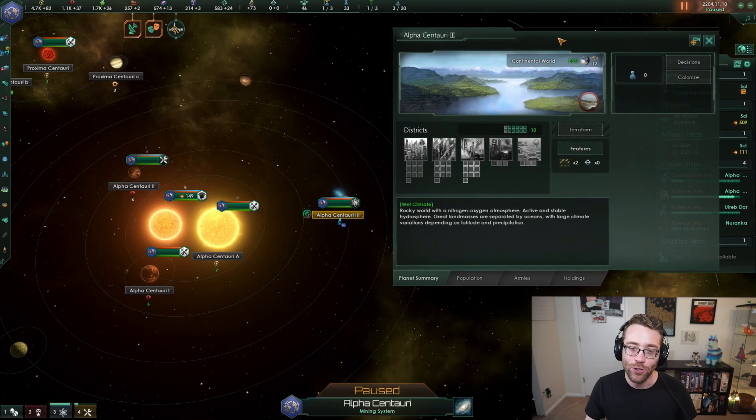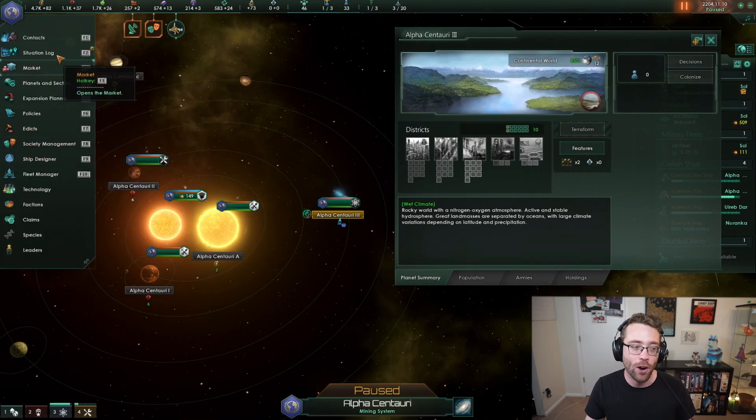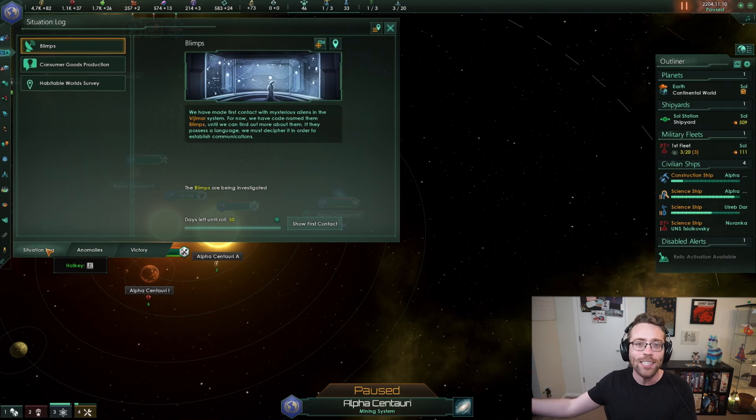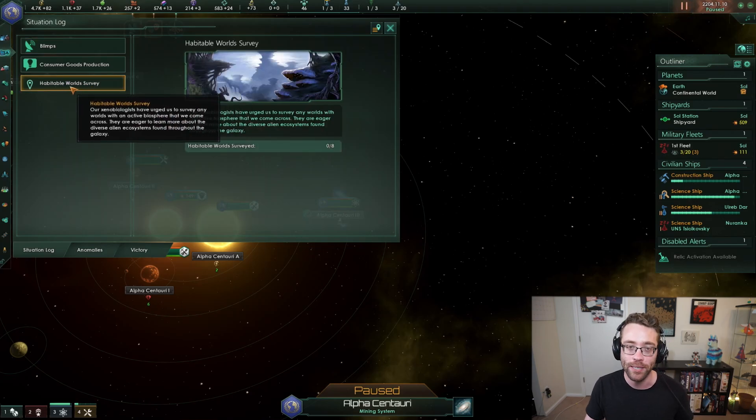Now this is going to start a quest. Quests are tracked in your situation log under the situation log tab. There are a variety of situations that you're going to be dealing with as you expand out into space. There's going to be different research to keep track of, and different events that might be happening to your empire. If you gain more DLC and purchase DLC for Stellaris, there's even more stuff to do - the situation log gets bogged down with tons of things to explore. I'm talking about archaeological dig sites, extra dimensional beings asking things of you - all sorts of things. There's a lot to experience, and you're going to find it here in the situation log. We can take a look and see what are the requirements of the Habitable World Survey.